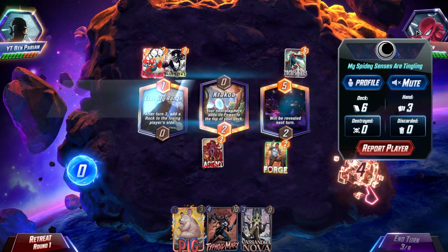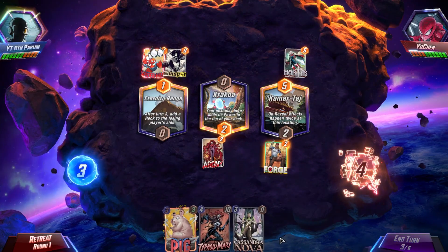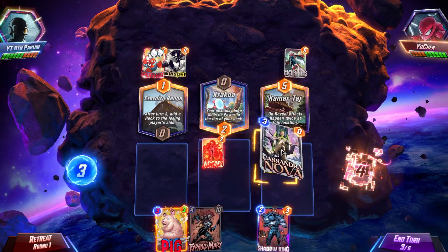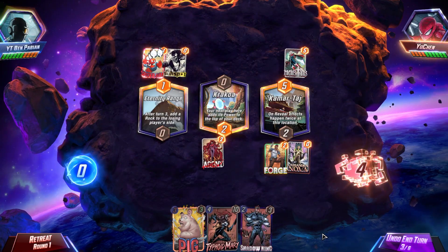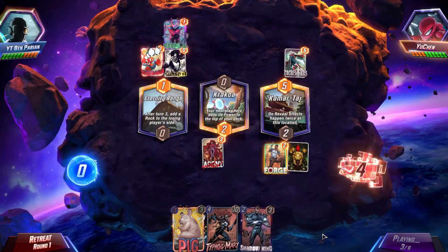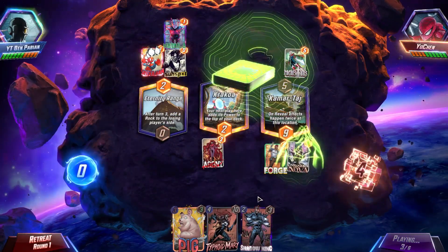It looks like I'm up against an Agatha deck because these are very one-drop cards. So I think what we'll do is go Cassandra Nova here — we'll go to a 3-12, which is good. It reduces Scar by two, which is all we're aiming for at the moment. And I think what we're going to do next is go Typhoid Mary in the middle, so then we're going to add 10 power to the next card in our deck, which is insane.